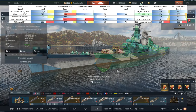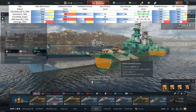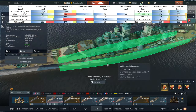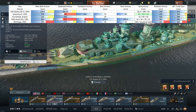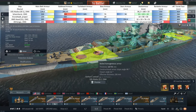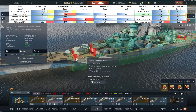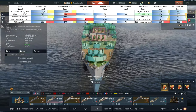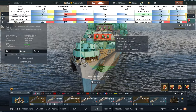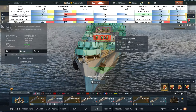First, the USS Alaska: it has a moderate main belt but a rather strong bulkhead in comparison. There are multiple layers of deck armor, and over the magazine it's quite strong as well. The barbettes are strongest at 330 millimeters, and the turret faces are really strong, giving roughly 400 millimeters of effective armor.